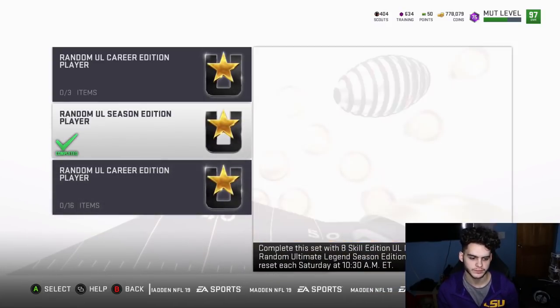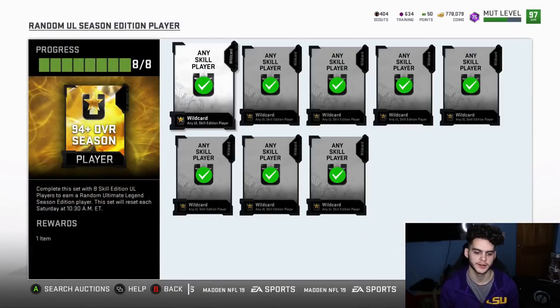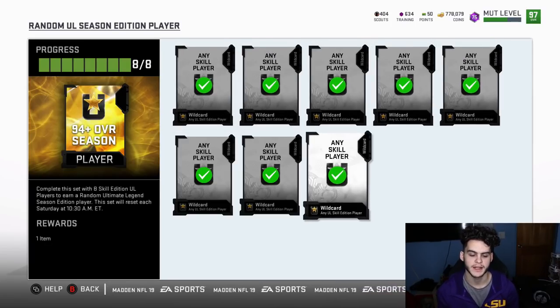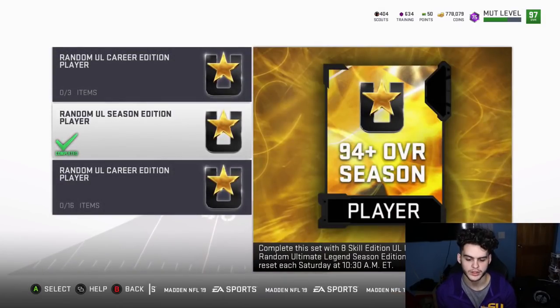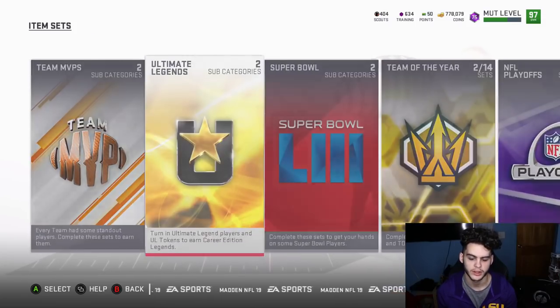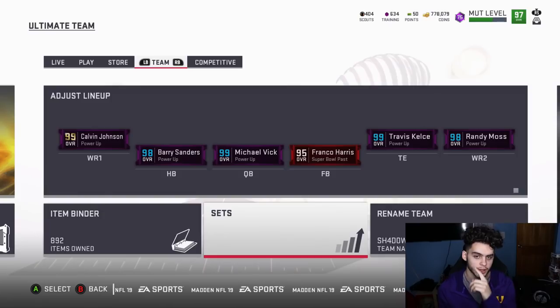This right here is the key set. If you click into it — I already did — you have to put in 88 to 89 rated cards, and there are eight of them. So you need eight 88/89 cards to get a 94-plus card back. Each one goes for about 20k, so eight times 20k is 160k — meaning you'd need to pull a card worth at minimum 160k to make your money back.